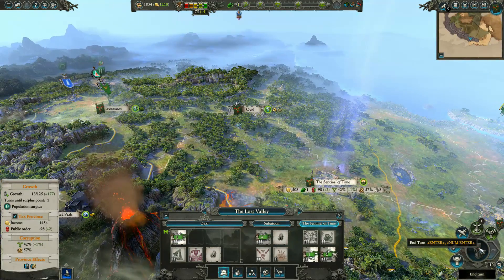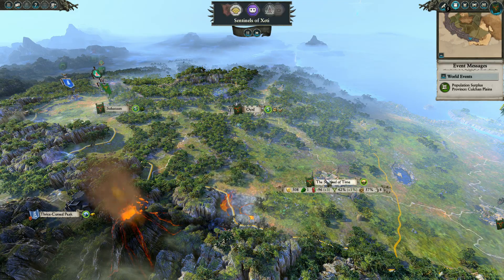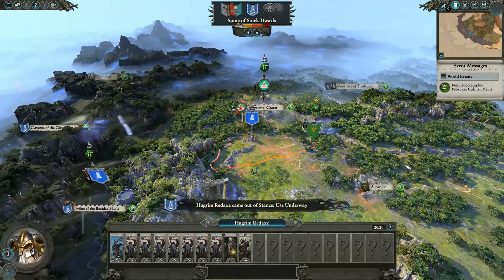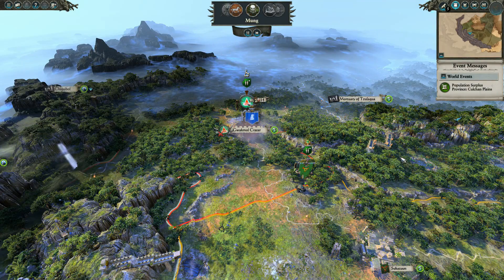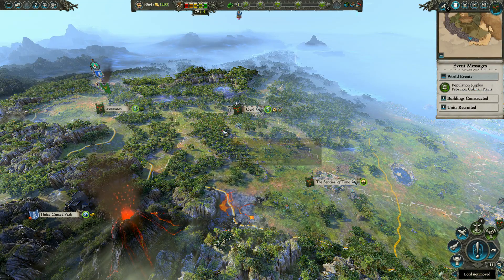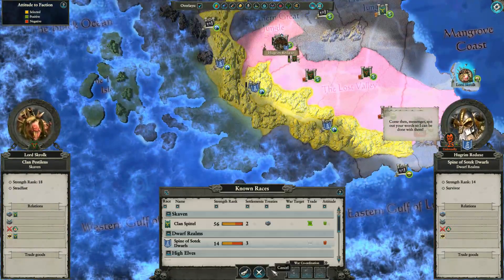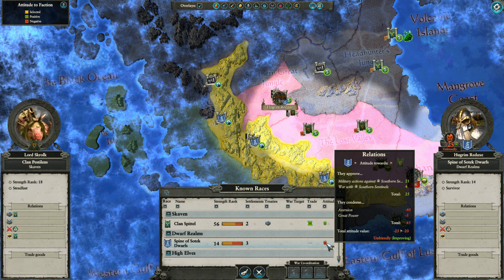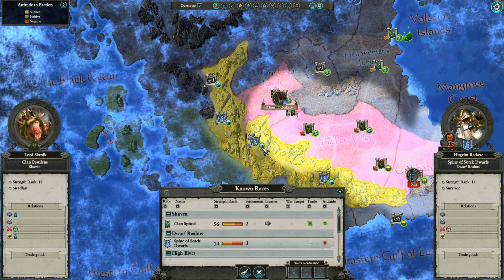So we have Sun Sentinels. We move into the Gwakmal Crater, and then Spine of Sotek Dwarfs, then Lay Sage. How are things with us and the Dwarfs? They're improving. We'll leave them alone for now, as if we have much of a choice.